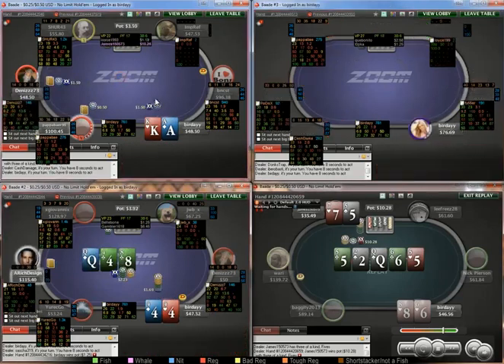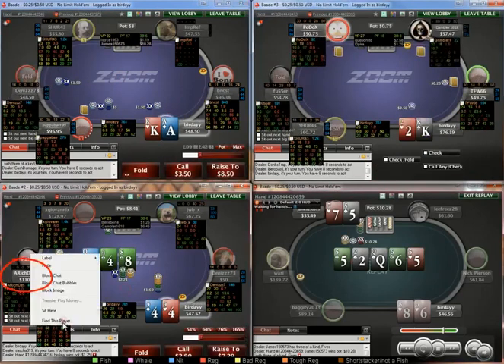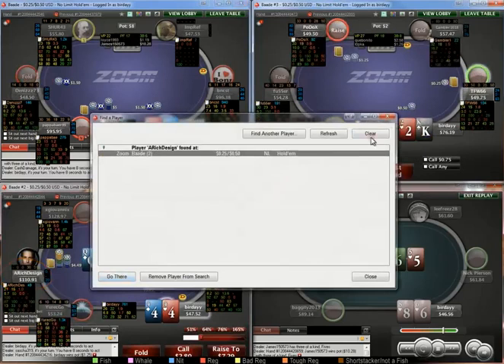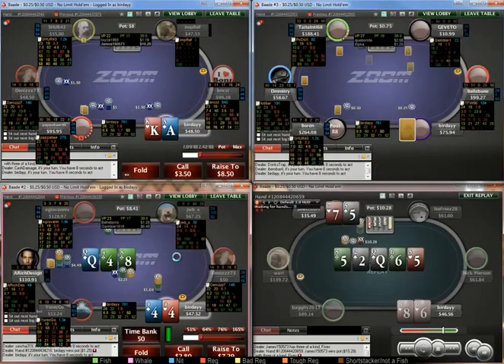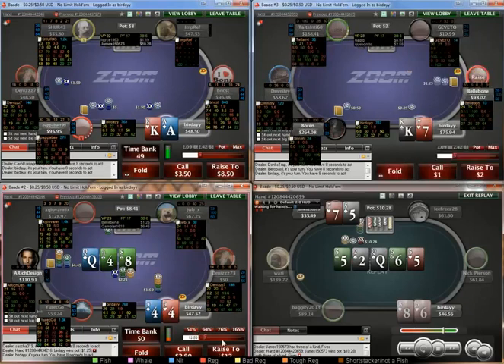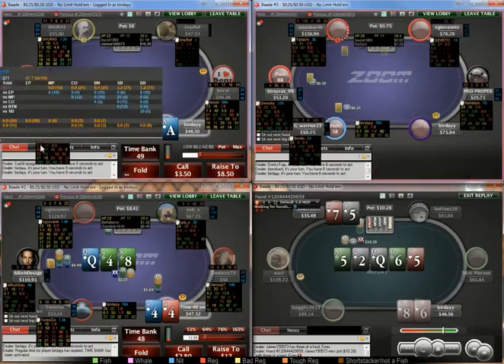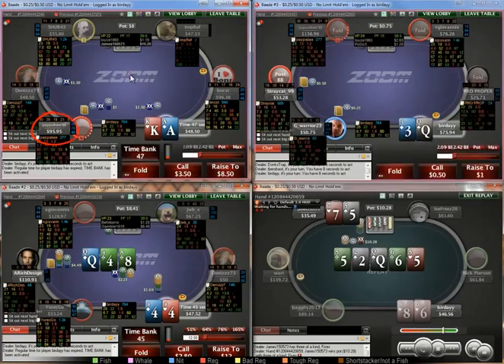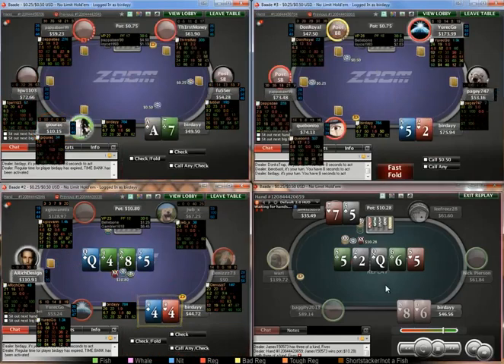Ace-king. So this guy raises here — he's a semi-regular. I think I am going to 3-bet flop. This guy 3-bets 1.7%, so I am just going to fold. Ace-king — I am just going to call; I want to keep his bluffs in.